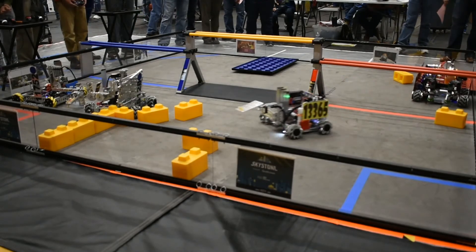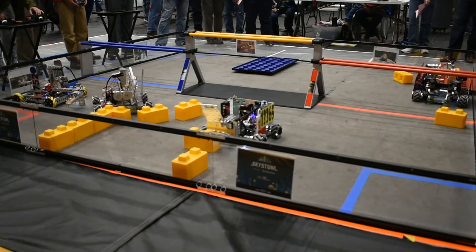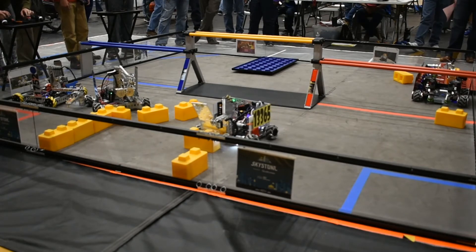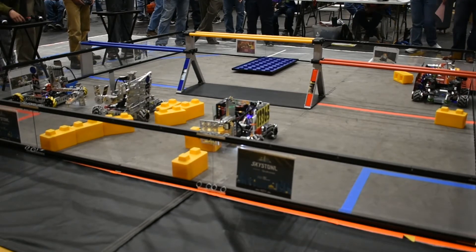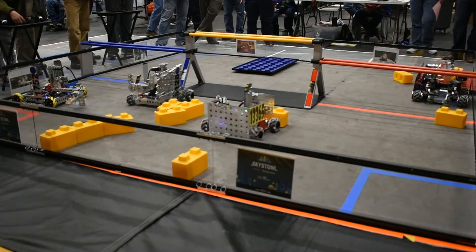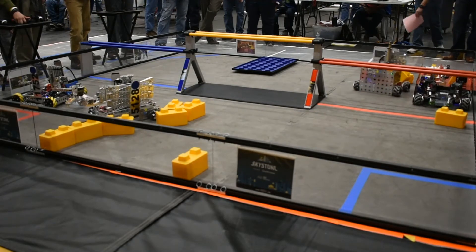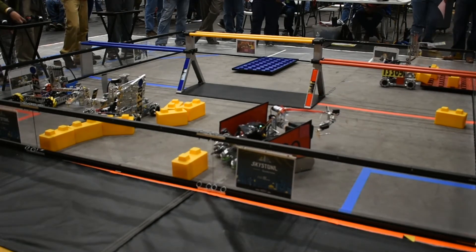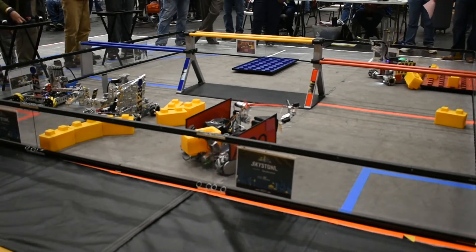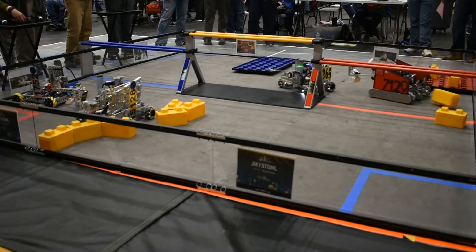With 1 minute left in this match, we have a few blocks scored for the Red Alliance. It looks like the Blue Alliance is having trouble with their connection system. Rogue Raiders are also having control problems with their robot. We've got 45 seconds left in this match. GearHeads drop in. Score. And it looks like they might not be able to do that as well.